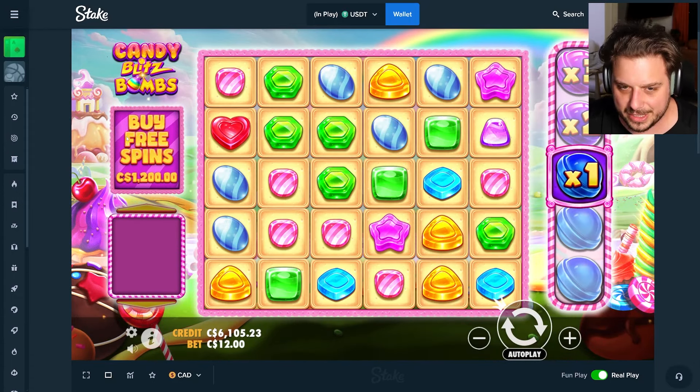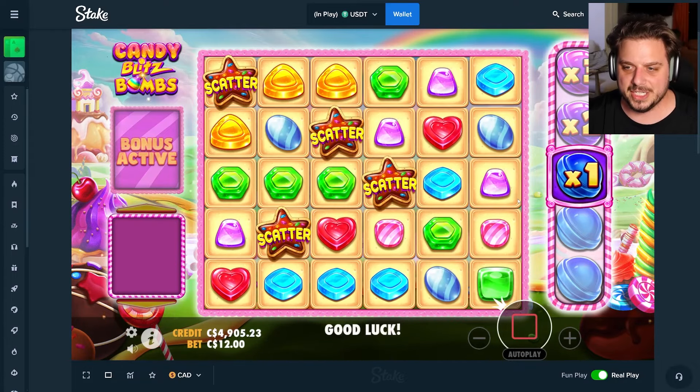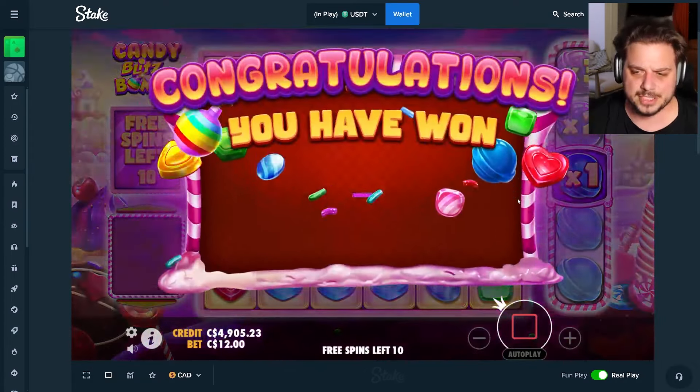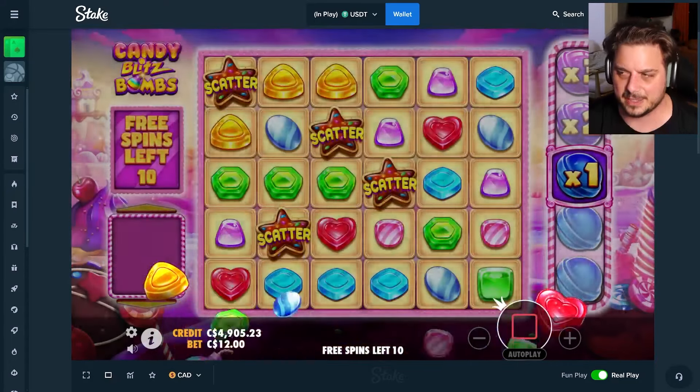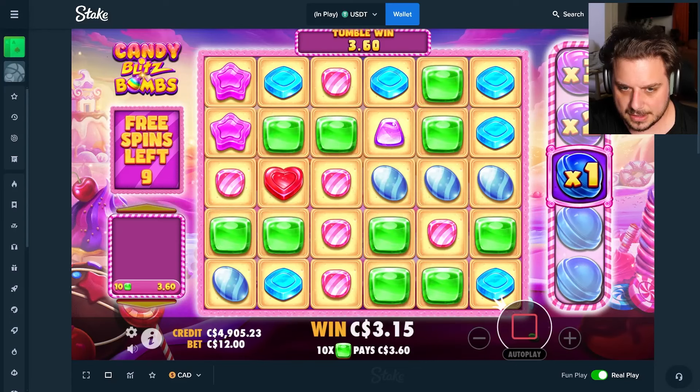No blues, no greens — last spin, can't find anything. This thing is edging us right to the point that we're about to see something massive happen and it doesn't want to do it. Four scatters — I'm sure you can get up to six or more free spins but you don't need six. The fact that we're getting what we're getting with only four is ridiculous.